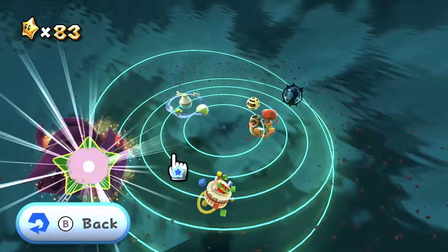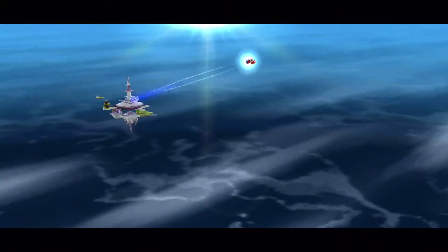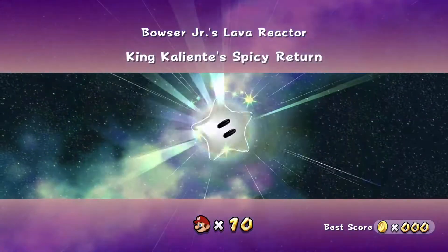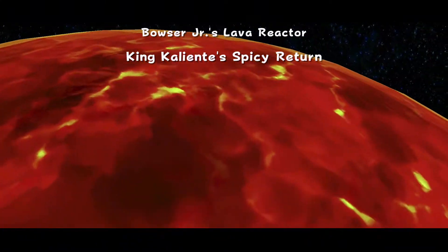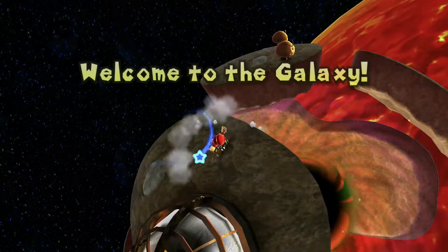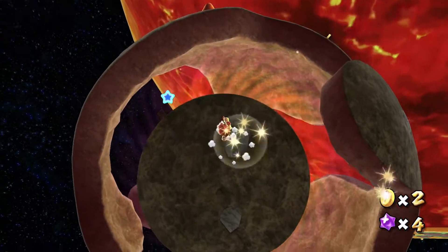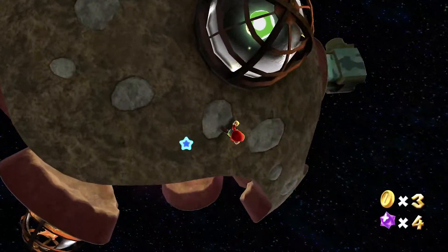Let's head on in and take on this enemy base. That was Junior's Lava Reactor — King Caliente's Spicy Return. If that name sounds familiar, that's actually the boss we fought way back at the very beginning of the game in Good Egg Galaxy. I guess he got a big promotion even after we defeated him. What we have to do is free that launch star, and in order to do that we need to attract the attention of a bullet bill.